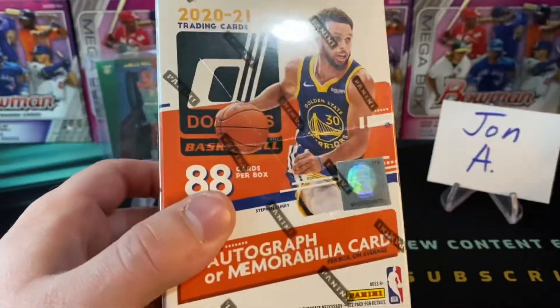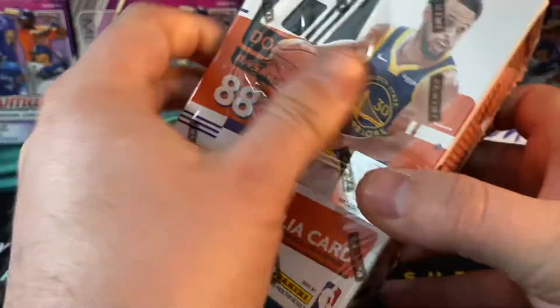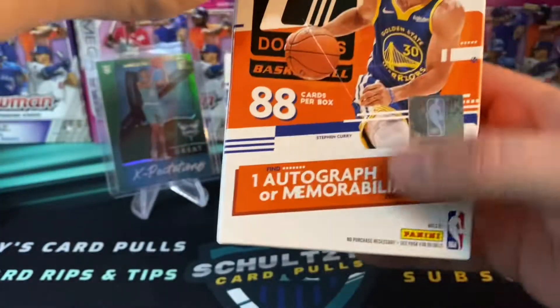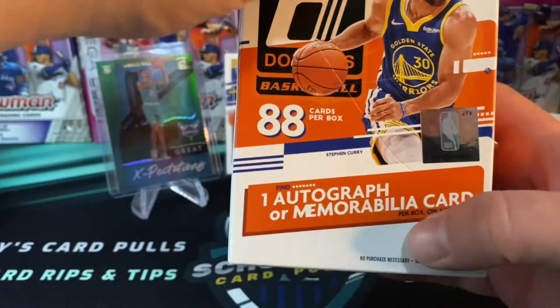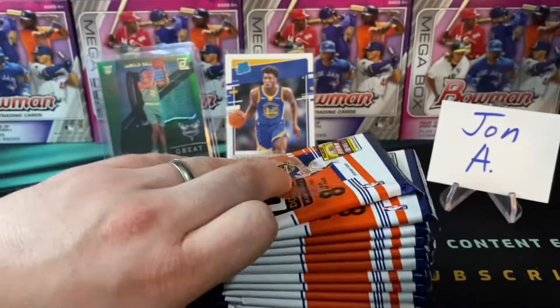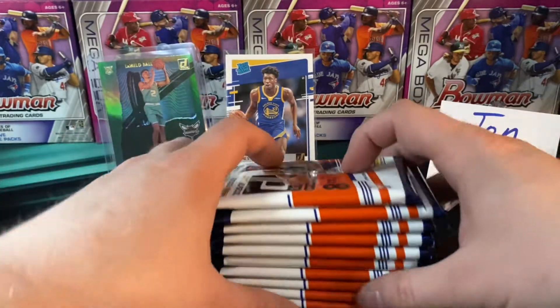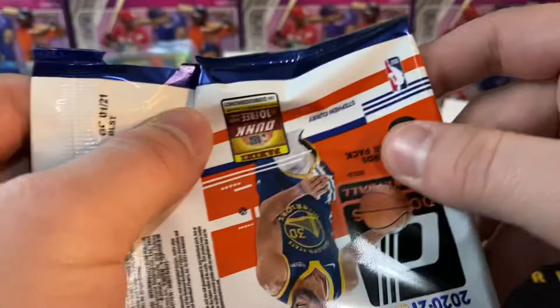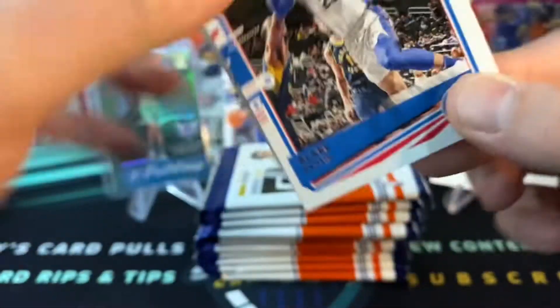Hell yeah — we got a blaster box now! 88 cards per box, comes with 11 packs and 8 cards a pack. Let's see if we can pull some more fire. The blaster boxes come with one auto or memorabilia card per blaster box — excited to see if we can get one of those.